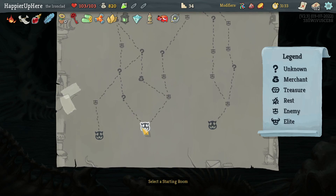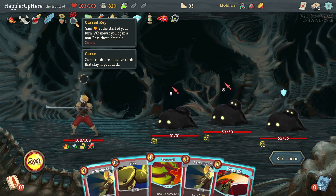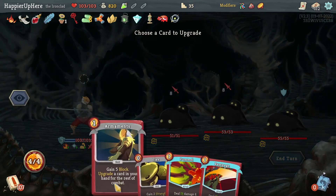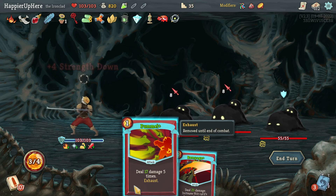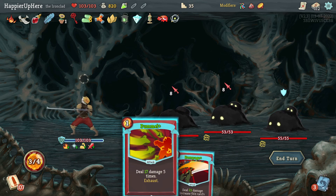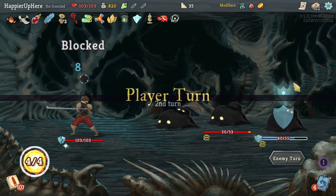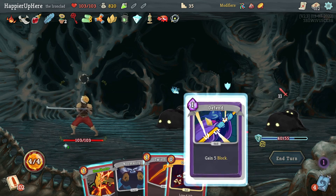If I had taken Black Star instead I'm sure I would have been able to get enough relics, but I currently don't have enough. Let's upgrade all cards — and oh right, Kabika, Pummel does a lot of damage. I probably want to kill one of the ones attacking me. 11 incoming — let's do Defend.